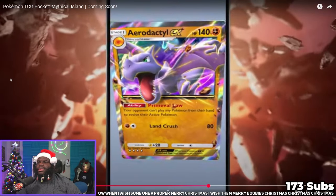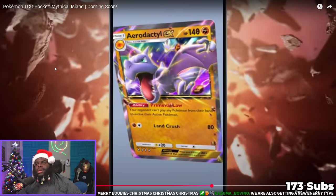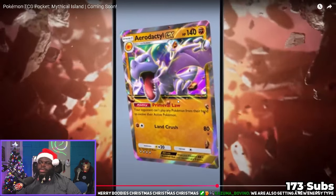Up next — my lovable card, Aerodactyl. It still evolves from Stage 1 with the Old Amber. Your opponent can't play any Pokemon from their hand to evolve their active Pokemon. It doesn't work on the bench, but it's still interesting. Let's say they put Ivysaur up front — they can't go into Venusaur unless they back it up. It's almost like a forced Sabrina situation, and they'll have to use energy if they don't have any X Speeds. It's going to be fighting type now too, which is really weird.